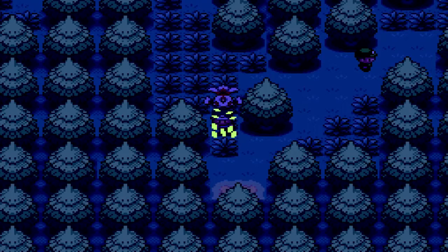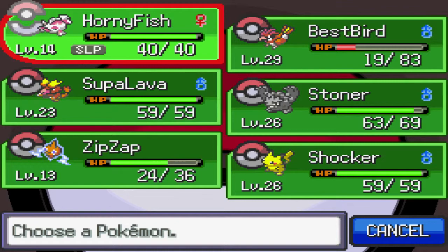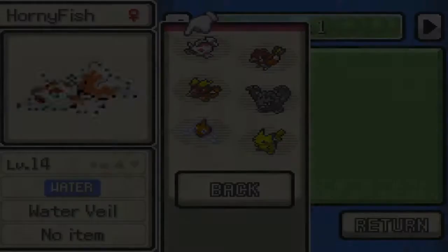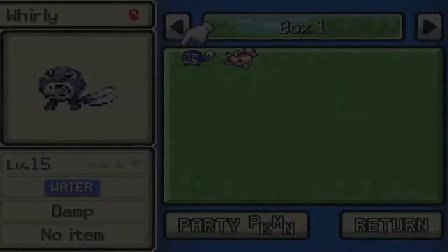If you've been following the series so far, you will know that in the last episode we had to go catch a water type Pokemon because the gym we are currently trying to face is a rock type gym and I didn't have a good water type Pokemon. I have, obviously, Goldeen — aka Hornyfish — but she's just been slacking off. She doesn't have any good water type moves. So we went out and we caught... let's deposit Hornyfish.